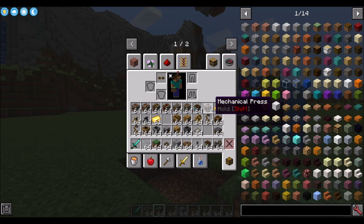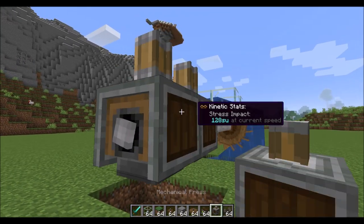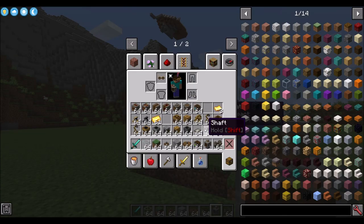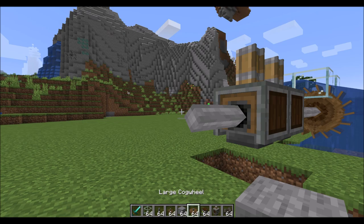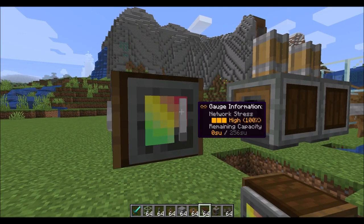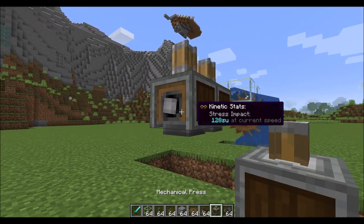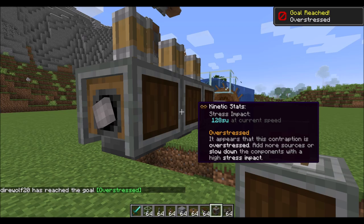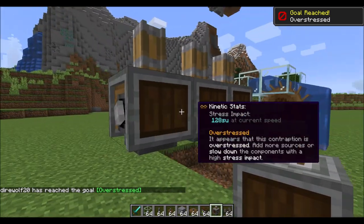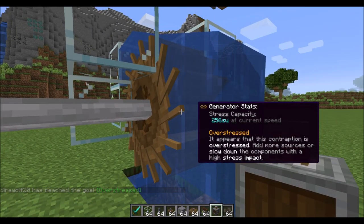To demonstrate overstress: placing another press brings us to 100% capacity and into the red zone. Adding yet another mechanical press overwhelms it — the system shows 'overstressed.' Three presses at 128 stress units each equals 384, which is more than the 256 stress units this generator can produce.